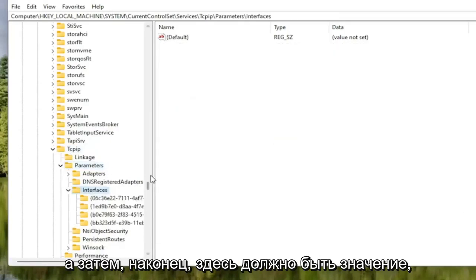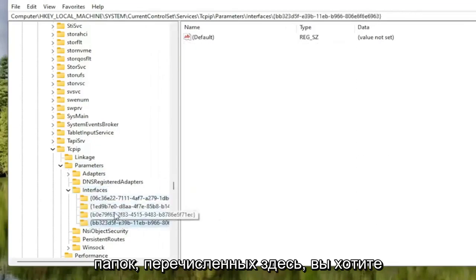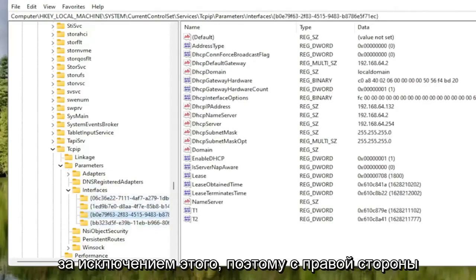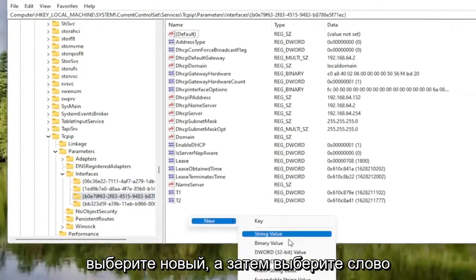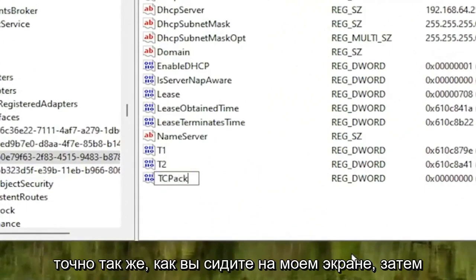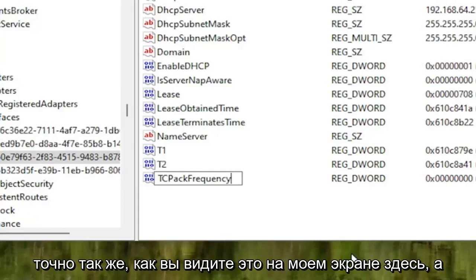There might be multiple folders listed under Interfaces. You want to select the one that has the most amount of information on the right side — a few of them won't have very much. Once you've selected the correct folder, right-click in a blank area on the right panel, select New, and then select DWORD 32-bit Value. Name this value TCPAckFrequency — T-C-P-A-C-K-F-R-E-Q-U-E-N-C-Y — exactly as shown on screen, with the first letter of each word capitalized.